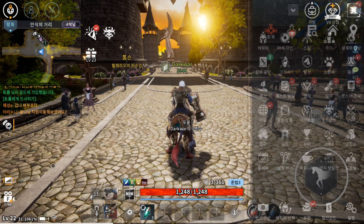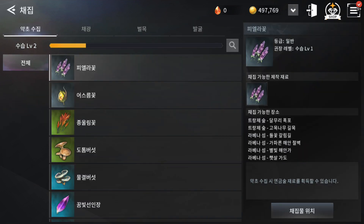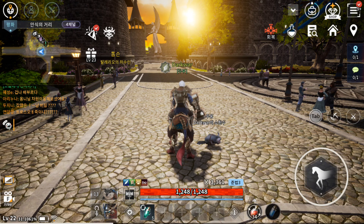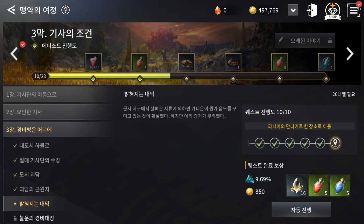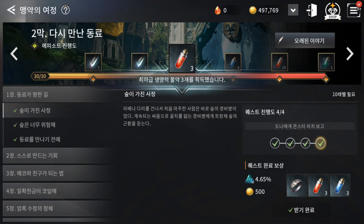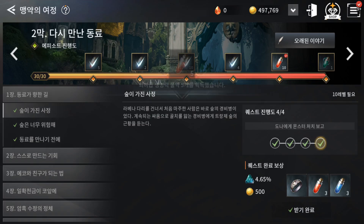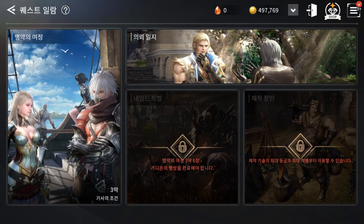On the third row, the first icon has life skills — mining, gathering, crafting, and so on. These will be important later. Then we have the quest log with the story quest. Don't forget from chapter one to collect all the rewards — you have to collect them to unlock the next chapter rewards, so collect them one by one as they will come in handy.